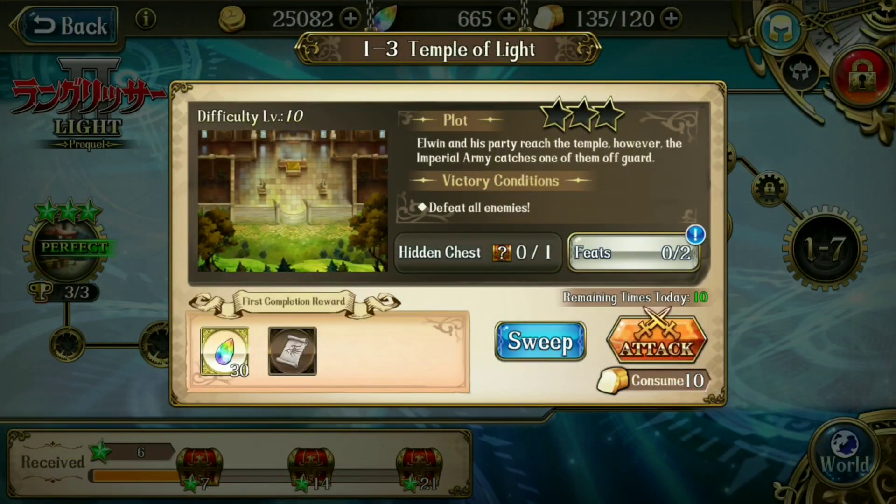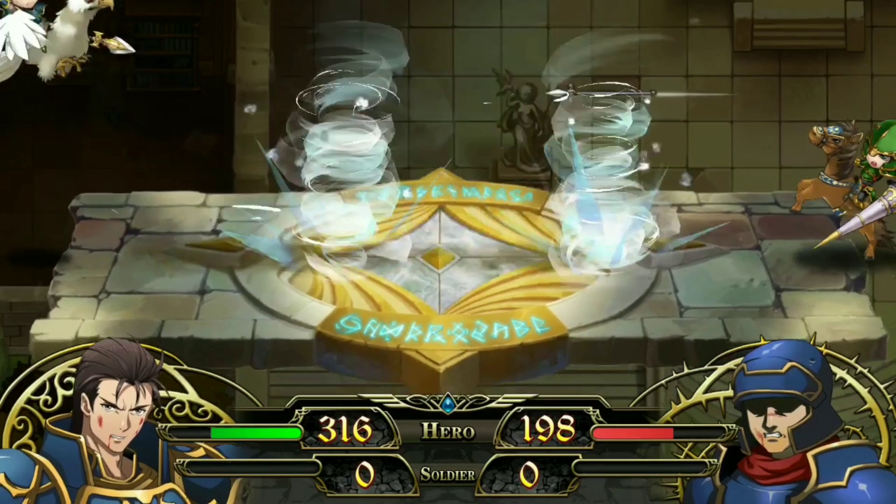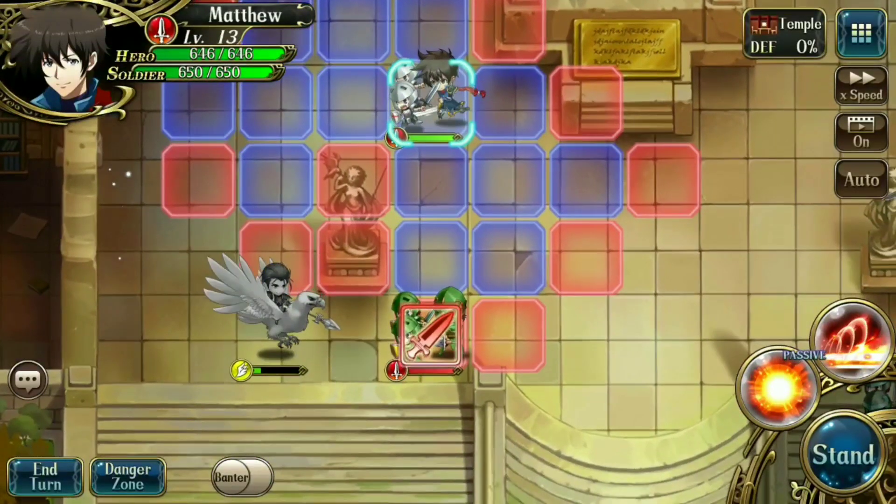Hello everyone, Ross here and welcome back to Langrisser Mobile. In this video I'm going to show you where the hidden chest is for Time Rift 1-3. It's relatively simple to find this one — all I do is look around the map first and look for something that's out of place.